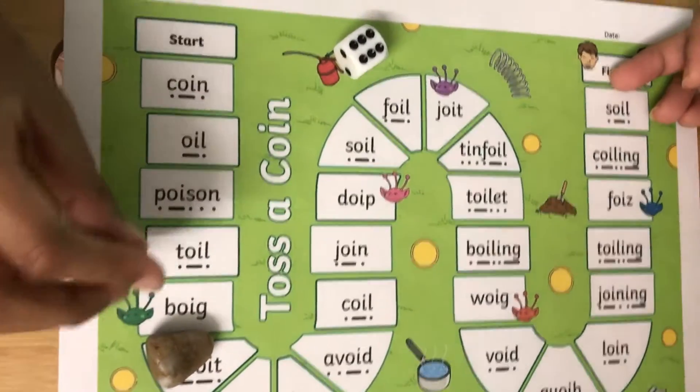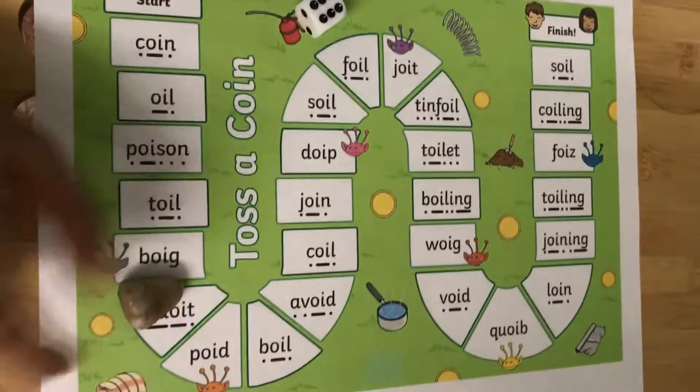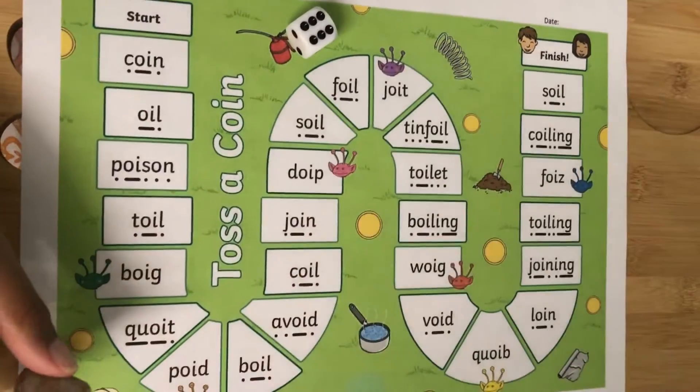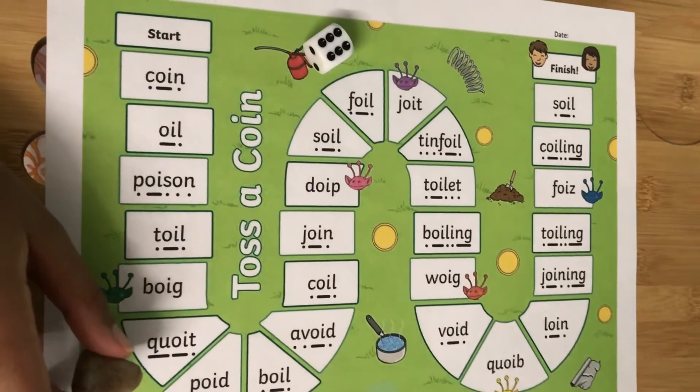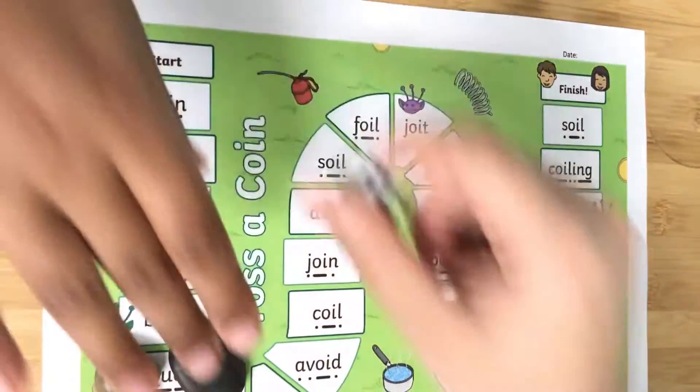Okay, he too got a six! Coin, coin, oil, poison, poison, oil, toil — whoever reaches the finish first is the winner. Oh — that's wrong, so you can just tell right or wrong.